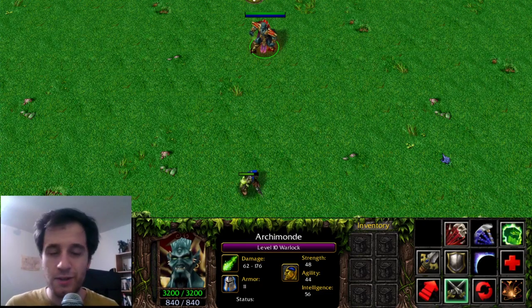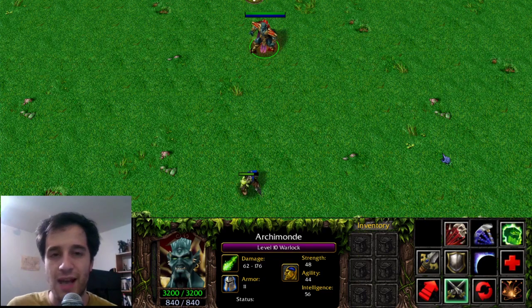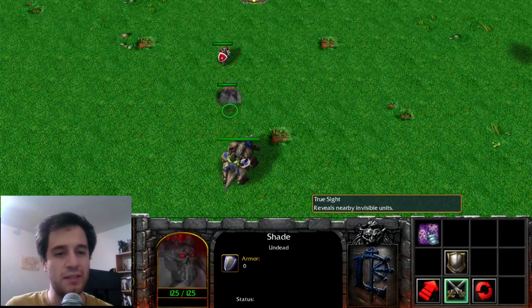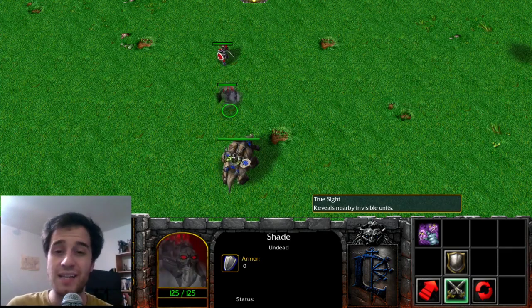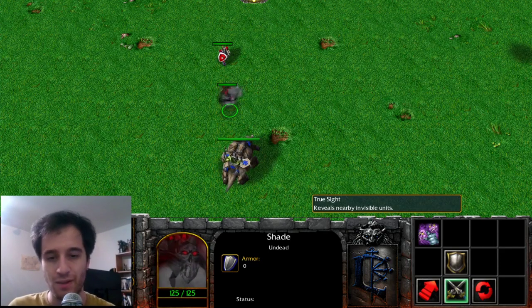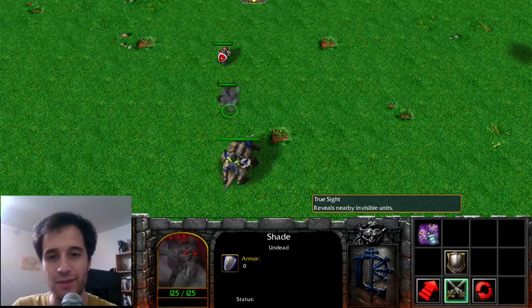Welcome back to the series Dota Origins, where we take a look at where all of Dota's items and abilities came from, or at least most of them. Now we're on to the Undead. The Undead Shade has only one visible ability, True Sight, but it actually has a second hidden ability, Permanent Invisibility. While the Shade is not casting spells or attacking, it's invisible to all enemy units. This is the basis of Cloak and Dagger for Rikimaru, and Mirana's Moonlight Shadow Ultimate.